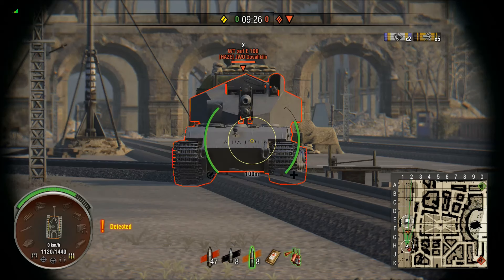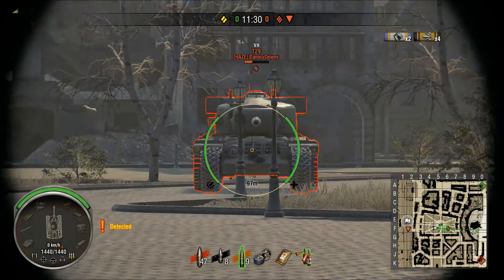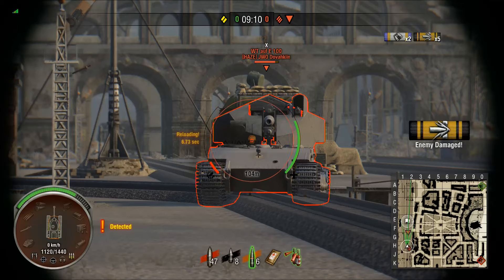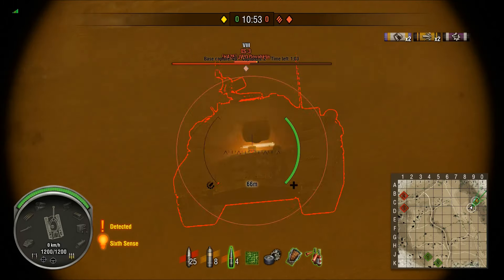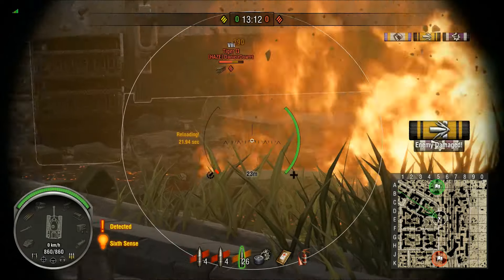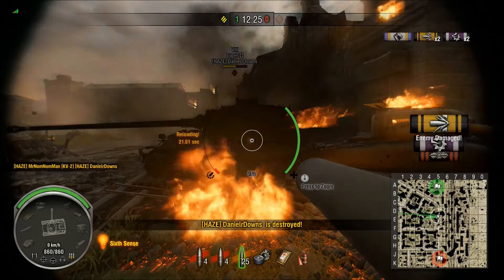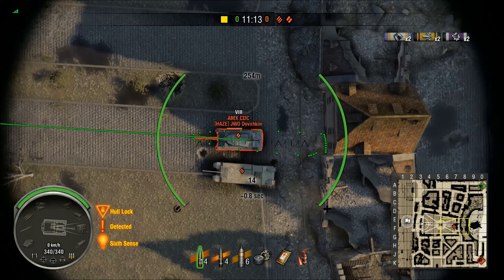First up, you're going to see what an HE round does against a very thick armored target — it does nothing. Against a medium target that is not going to pen, it's still going to cause a little bit of damage. And against a light target, it will fully pen. You only need to do a little bit of damage to reset the cap and that can save the game for you. Here you'll see splash effects of an HE shell, another spalling from a howitzer HE shell, and what happens when an HE shell pens — big damage. The same is true for artillery HE rounds: big damage when you can get a full pen.